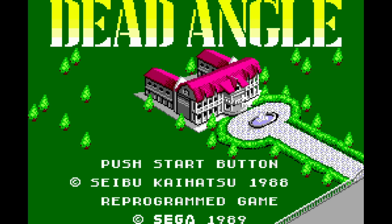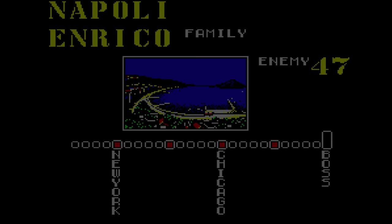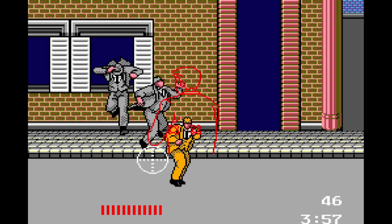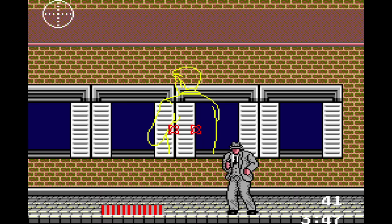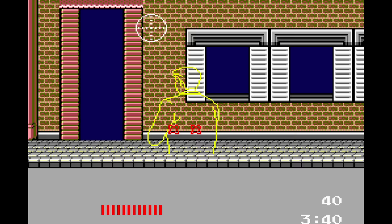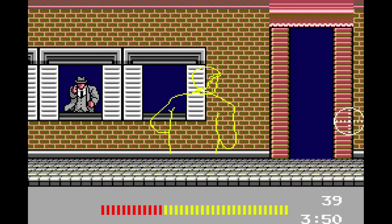Dead Angle for the Sega Master System. In the arcade, we had a place called Red Robin — Yakima was the first ever franchised Red Robin outside of Seattle. In the back room there was a little mini arcade, and one of the games there was Empire City 1931. Dead Angle is essentially the home console version — totally similar style. I liked it because you were looking through, like, the outline of your character, so you could see enemies on the other side. You just have to aim at these guys and shoot them. Depending on where you move your cursor, that's the direction you move — the camera moves with your targeting.